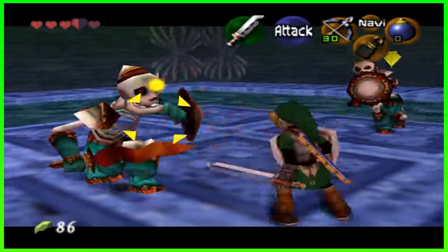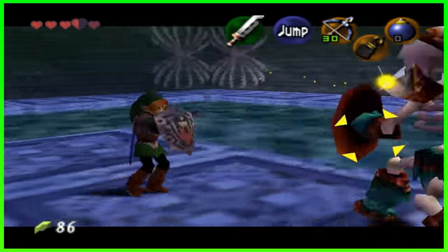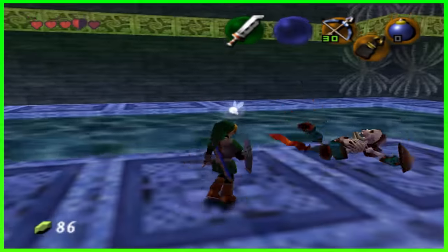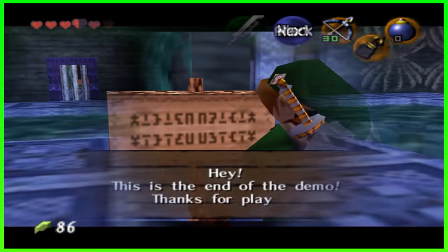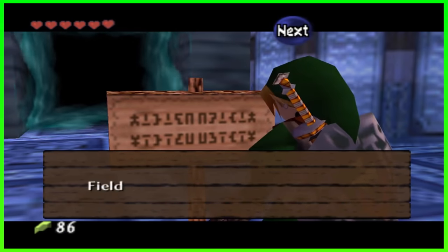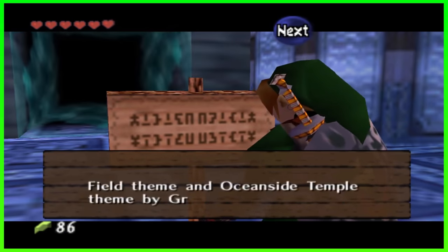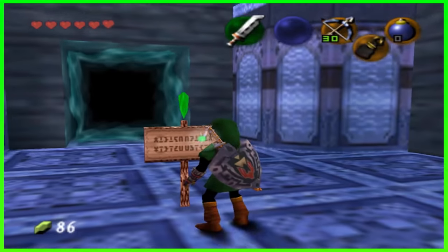Once he has acquired the boss key, he navigates some confusing water areas before a battle with a couple of bony sword-and-shield-wielding Stalfos. Once victorious in this final battle, players are greeted with a message informing them that they've come to the end of the demo, with some brief credits exclusively acknowledging CorePride, Green Ocarina, and a special thanks to the Hylian modding Discord. Short but sweet indeed.